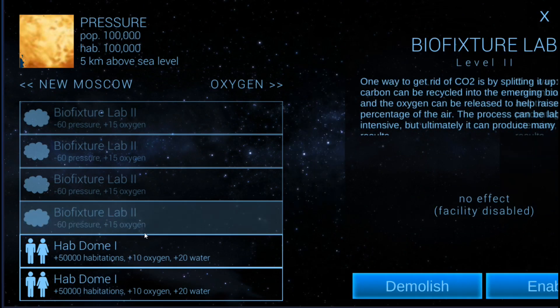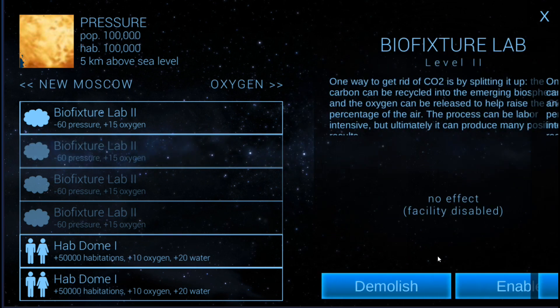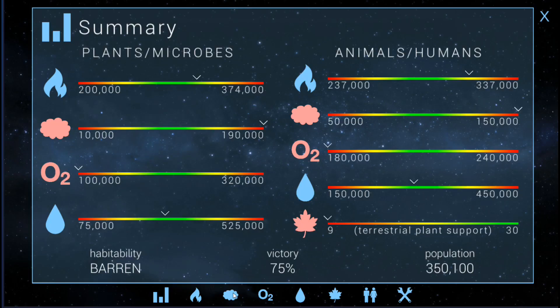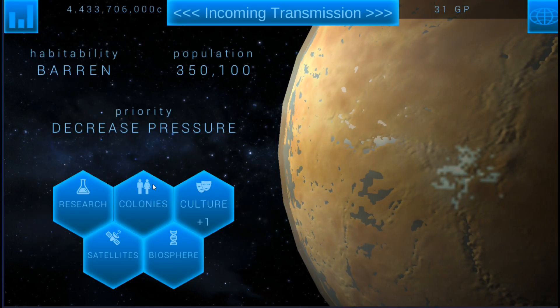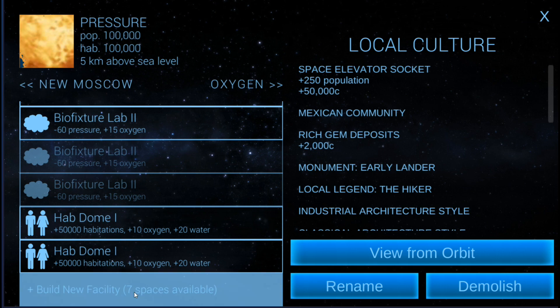Going to pressure — these bio fixture labs will actually increase oxygen as well. We'll turn on two bio fixture labs and bring that down to around a hundred thousand. I'll need to closely watch that over the next few days. We're at minus 41. We've got fissure vents which is a problem, and the spaceport is what's giving us an odd number. As for canceling out that last pressure, I probably don't have to — just go ahead and build some stuff here.